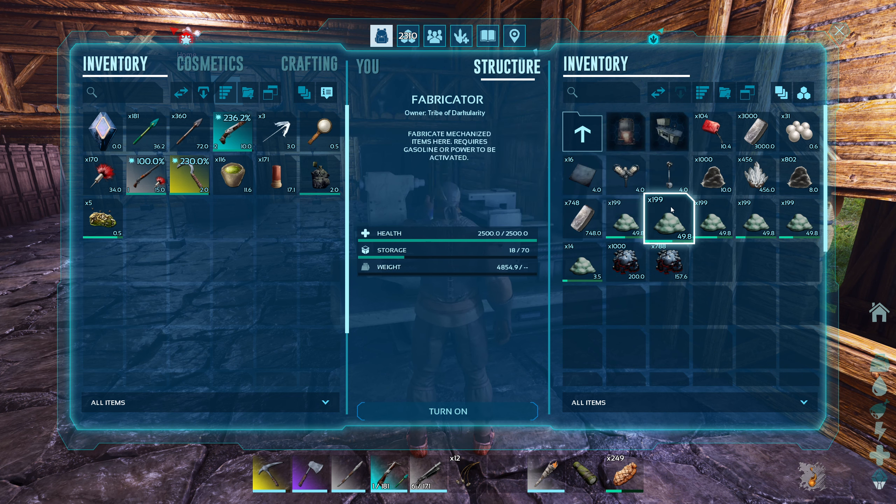Let me add a couple more floors and go a little wider. Now let's place the forge — rotate it a bit, maybe have it face this way. That's a decent distance out, so we'll need a couple more floor supports behind it and some pillars in the back.